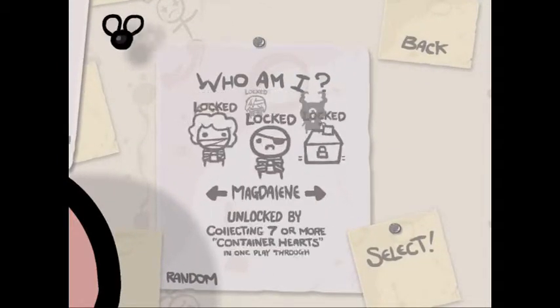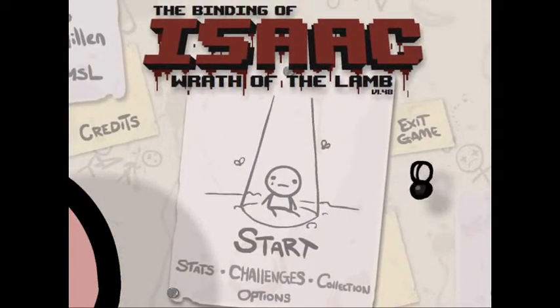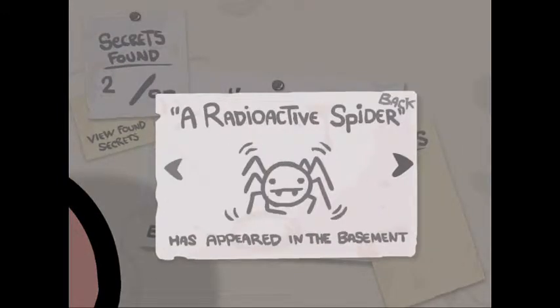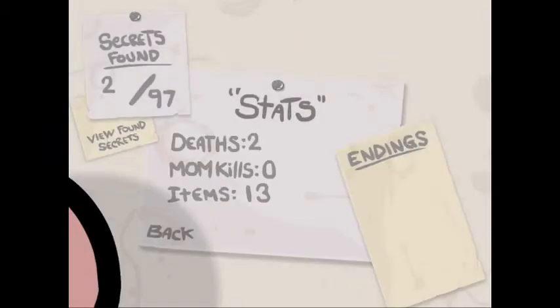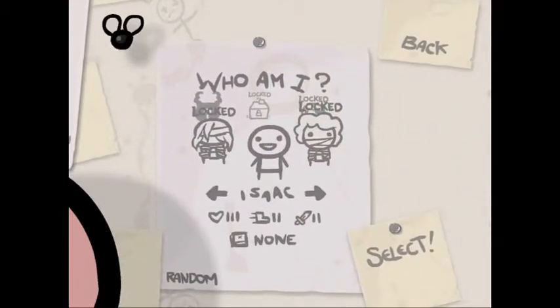I still haven't unlocked any other characters, so we're playing as Isaac again. Let's quickly go back and remind myself what I unlocked last time — it is the Spelanka and the Radioactive Spider. It's entirely luck-based, so we probably won't, but I'm going to hope to see at least one of those in this run. Again, probably won't — it's luck-based.